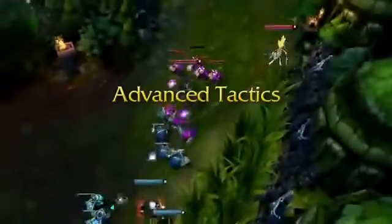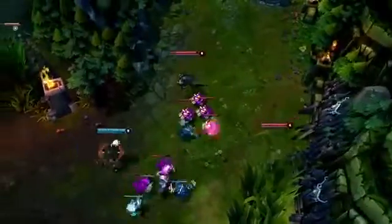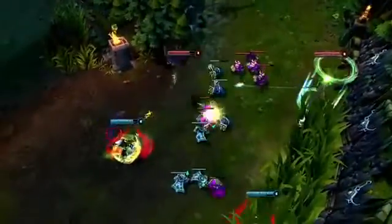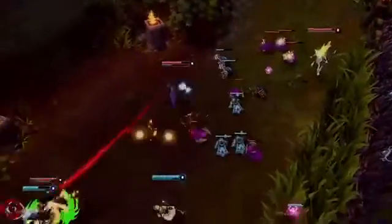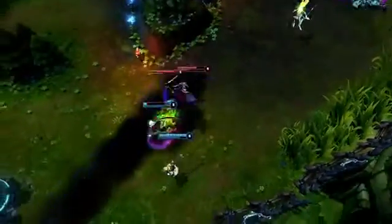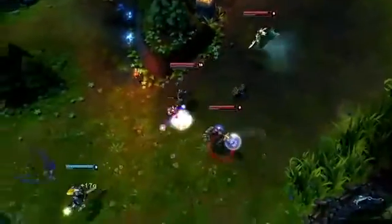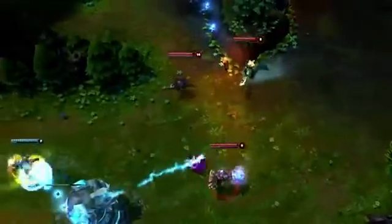Quinn has both great upfront damage and chasing ability to follow up ganks in her lane. She puts out early pressure with Harrier and Vault, causing Ezreal to run with Arcane Shift and Flash. However, Tag Team allows Valor to quickly close the gap and get right back into range, picking up the kill with Sky Strike. Even if none of Quinn's teammates are in range to deal any damage, Valor can still make that happen.